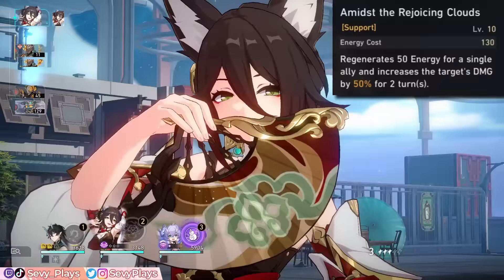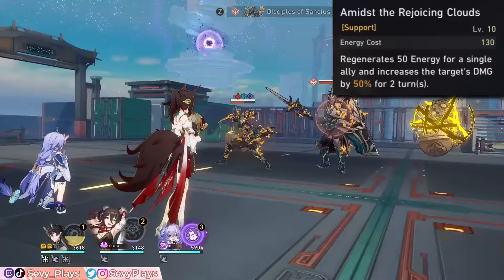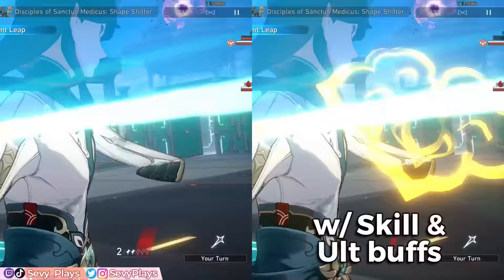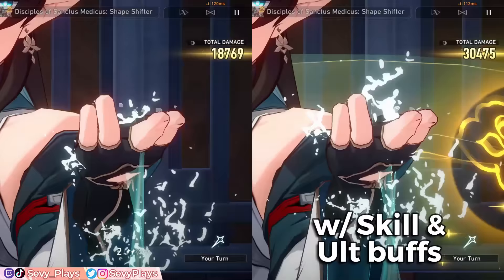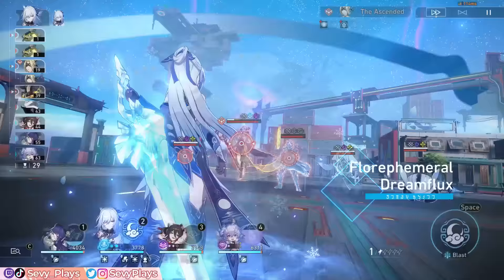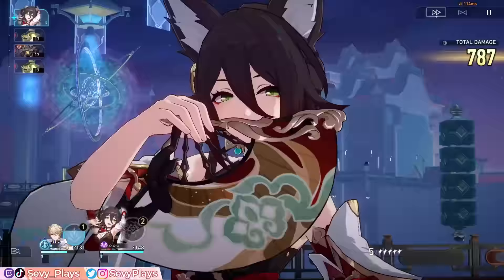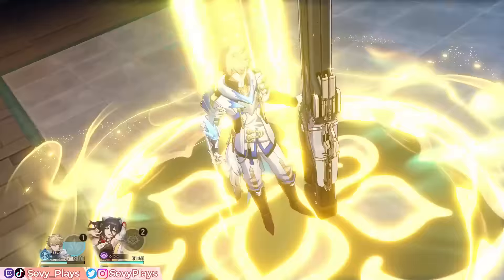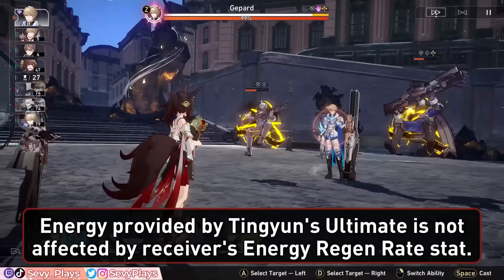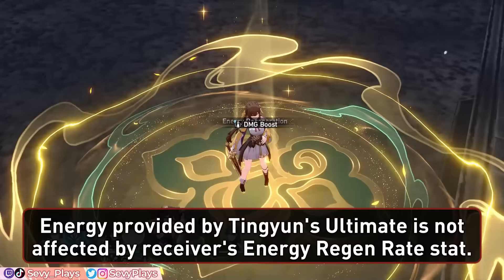Tingyun's ultimate targets one ally to instantly regenerate 50 energy for them and give a huge damage percent bonus for two turns. It's a very simple ability but one that has immense benefits. The damage percent increase helps increase their raw damage, and this also affects the coordinated lightning attack from her Benediction buff for added synergy. More importantly, restoring a huge portion of a unit's energy helps speed up their ultimate rotation. While this will typically be used for recharging your DPS, it can also be used to regenerate a healer's or shielder's ultimate if you need emergency survival. Note that the energy given to allies this way is not affected by their ERR stat, so the 50 energy — or 60 if you have her E6 — will always be a flat value.